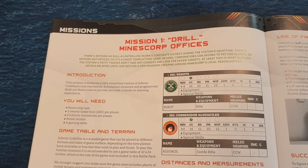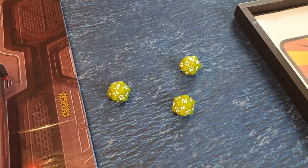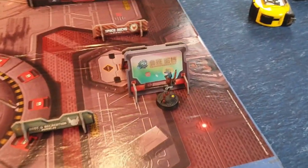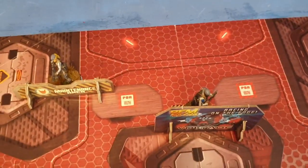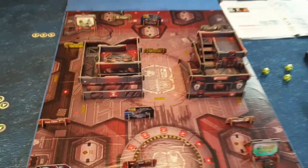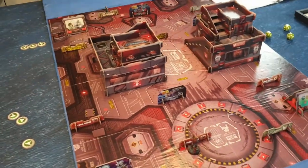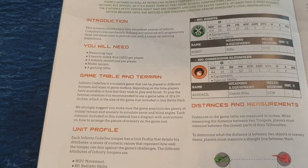For mission one, you're going to need a tape measure, the 20-sided dice that come in the box — far better than a d6 — and three models for both sides. In this case it's the Aguasiles for the Nomads and three Rokots for Ariadna. You'll also need the terrain and mat that comes in the box, which is dead simple to put together. Lay it out as shown in the book and you're pretty much ready to play.